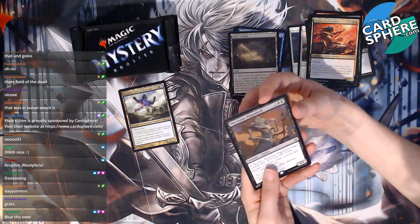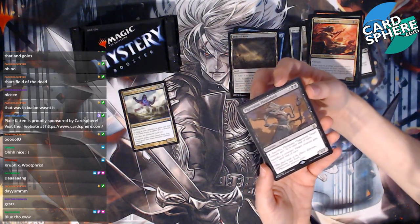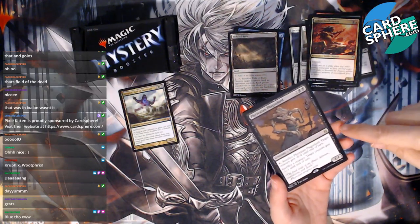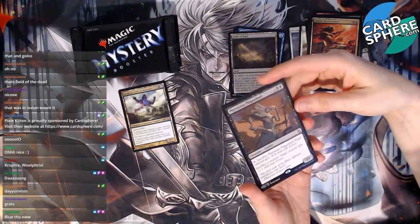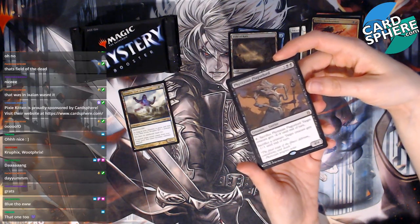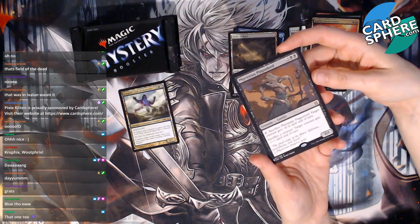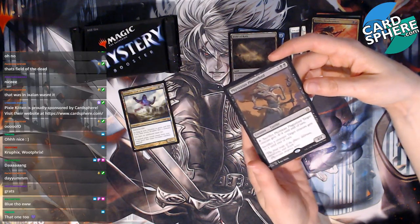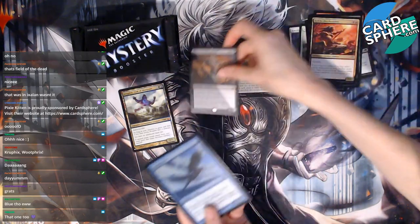We have a Phyrexian Plague Lord — I like this one. Tap it and sacrifice it: target creature gets minus four minus four until end of turn, or I can sacrifice another creature and target creature gets minus one minus one until end of turn. Alright, that's okay.